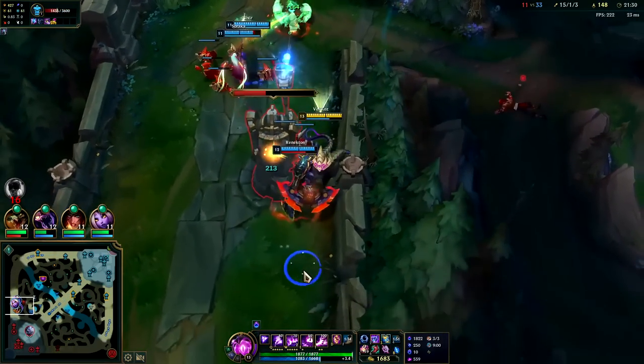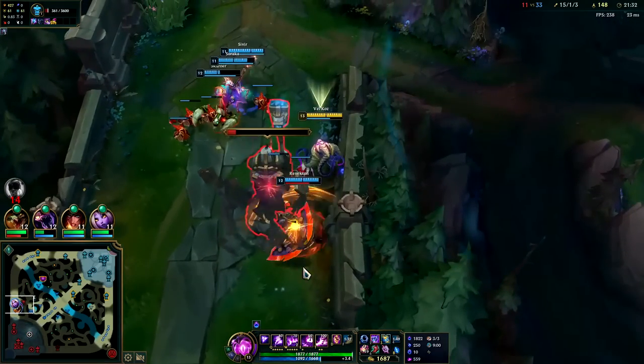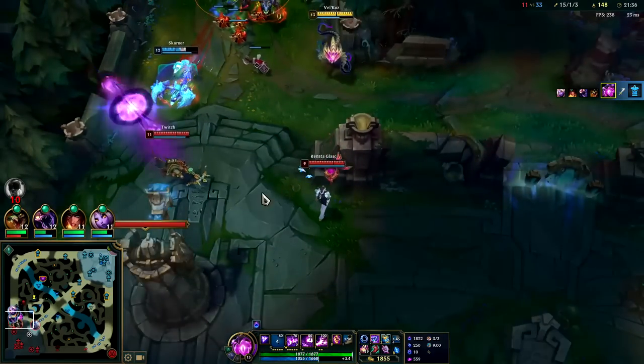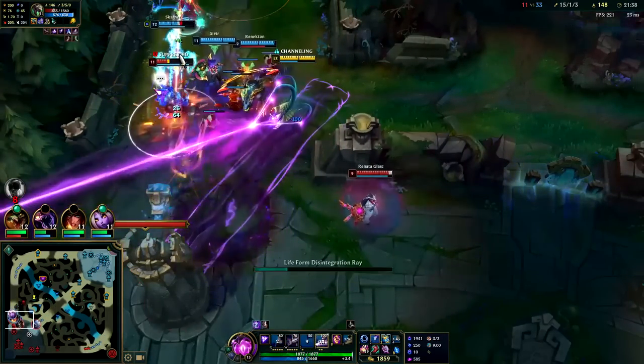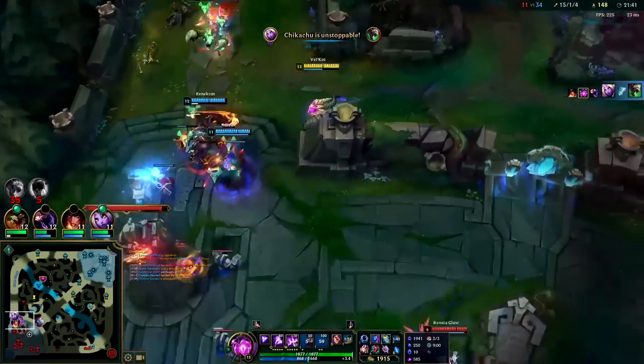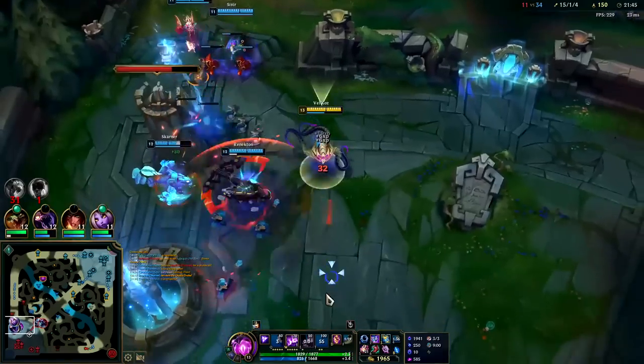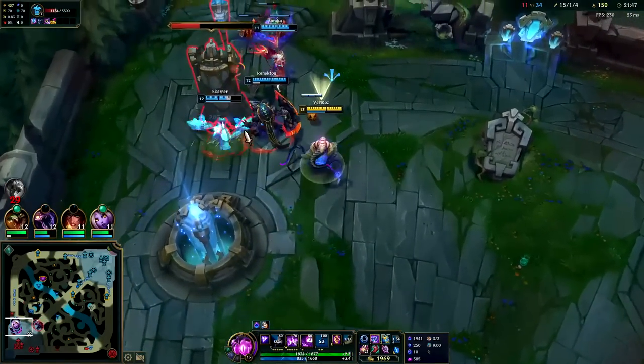If he doesn't have Flash he's going to die. If he has Flash he could probably kill us or at the very least force our Zhonya's. These Skarner ults — he just needs to hold them still, he doesn't need to drag them. I'm missing all my skill shots.